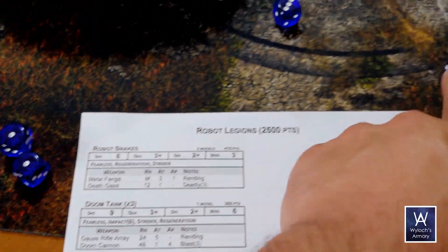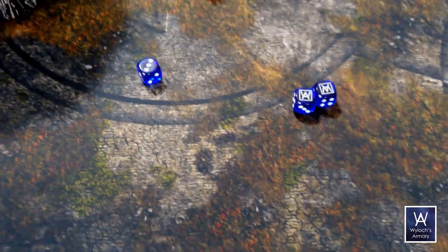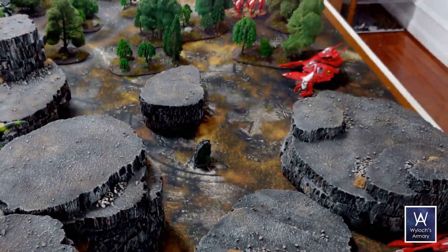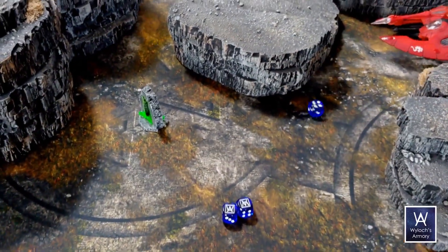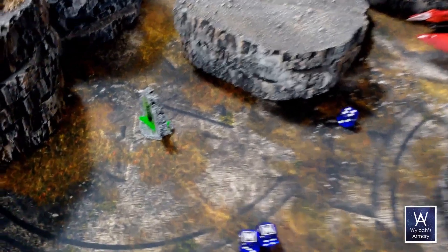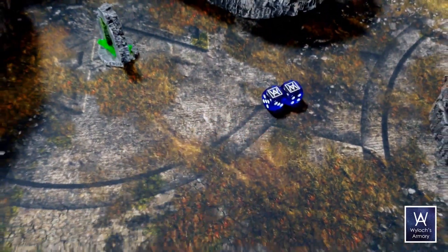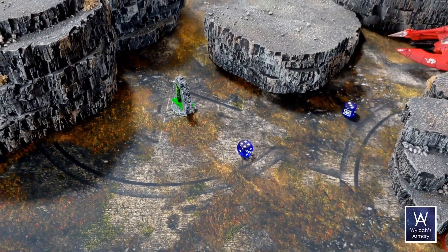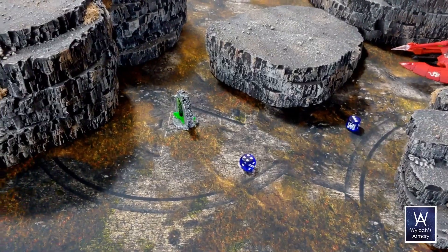This has a special ability called rending — any natural sixes you must save on a natural six. What's the defense of your wraithwalker? Two. Try and roll a two with that one — no wound there. Normally you'd roll twos, but because of rending you automatically need sixes. Roll those two — no good. So two wounds go through. Your wraithwalker starts with 12, so he's down to 10. Then we have the doom cannon — single die, hitting on a three — does not hit. That's it for him.